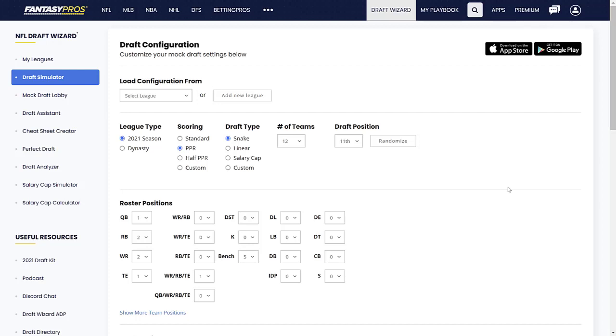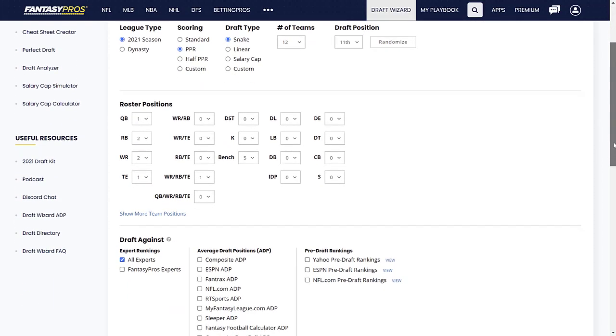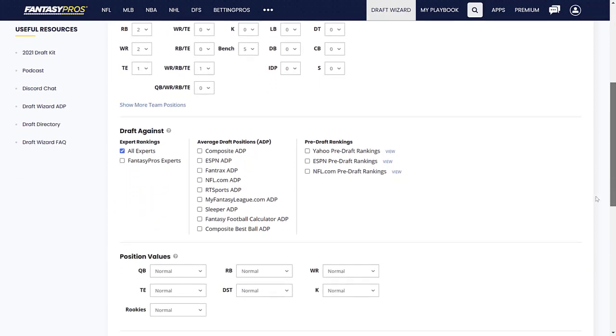Welcome back. Today we've got another live fantasy football mock draft on Fantasy Pros with a 12-team full PPR setup. We've got the 11th pick overall. The roster is the same as usual: one quarterback, two RBs, two wide receivers, a tight end, a flex, and five bench spots.